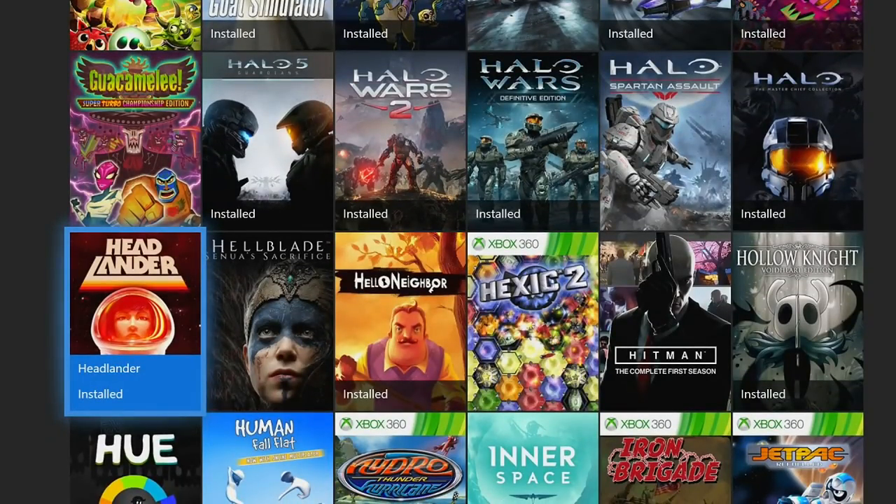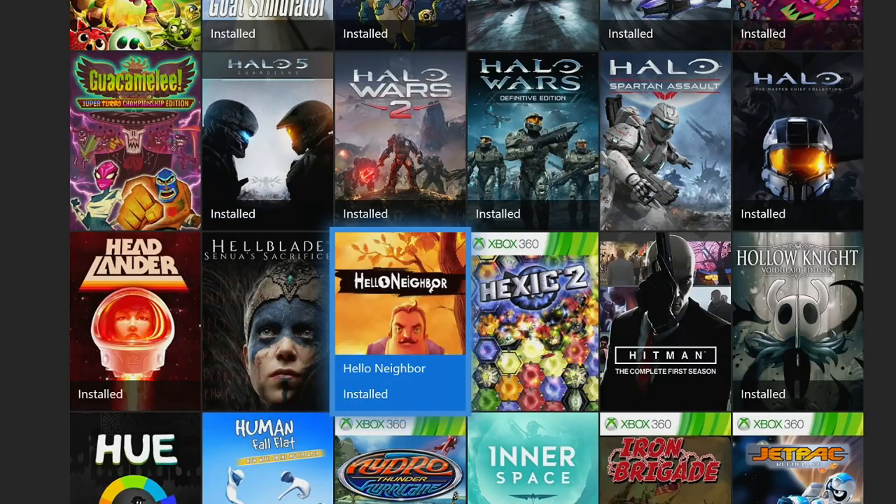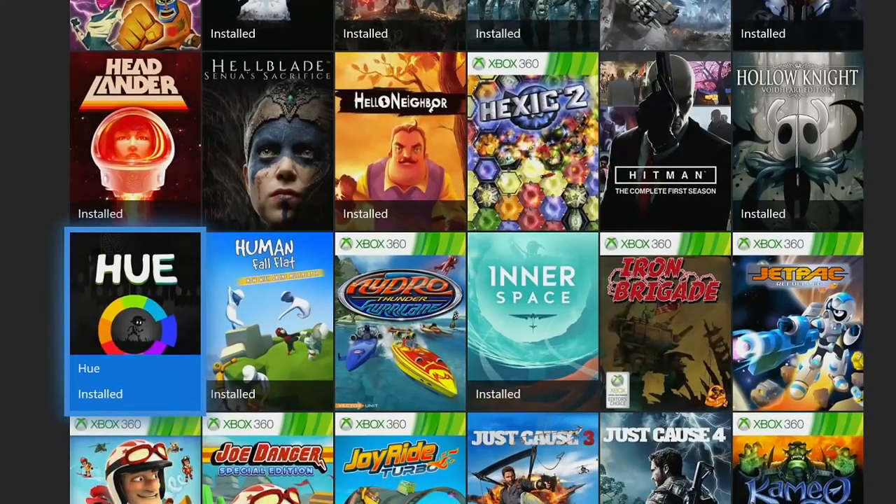Then we'll start with Headlander — I believe this is an eight to ten hour completion and it's actually a pretty good game from what I've heard. Next up is Hellblade — highly recommend this game, also around the six to eight hour mark. You will need a collectibles guide for this game though, and I do have one on the channel. Then we have Hello Neighbor — this is not an easy game by any means, but some people have used it to boost their gamerscore. It'll take you around eight to ten hours, and it relies very heavily on AI manipulation, which can make it quite difficult and maybe a little frustrating.